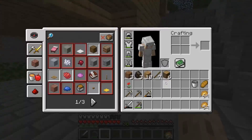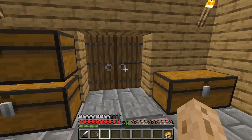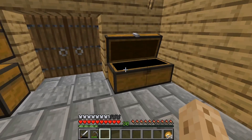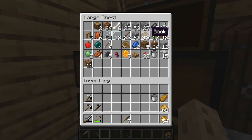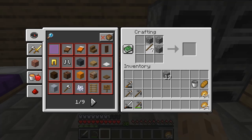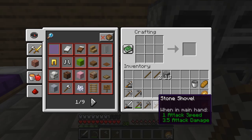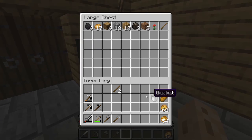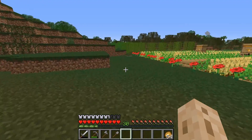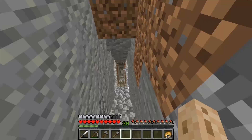The first thing I need to do is organize my inventory. I need to make an axe, cobblestones, and a shovel. Last episode I crafted a diamond thing near the start of the video and I'm going to put that to use today.